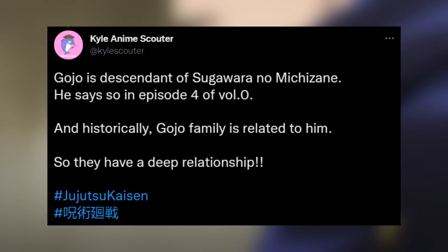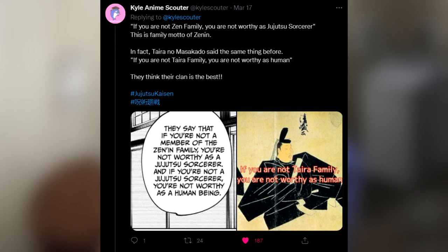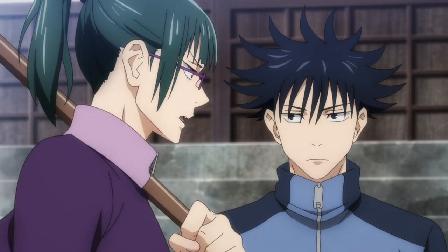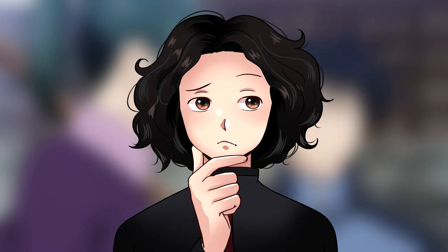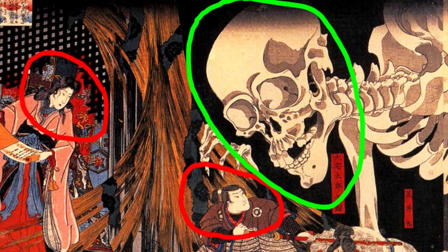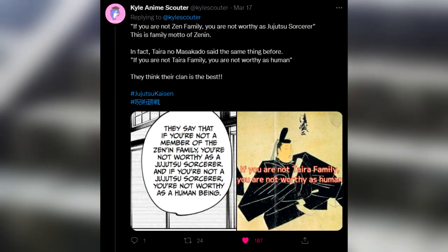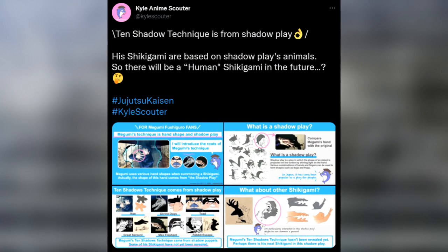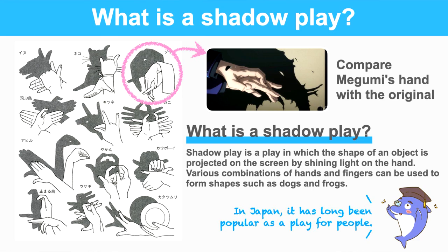Historically, Sugawara no Michizane is related to the Gojo family. Apparently Taira no Masakado is related to the Zenin family — shoutout to KAL Anime Scouter for this information; if you'd like to know how this was figured out, check the Twitter thread linked in the description. So we know from Cats that Taira no Masakado is related to the Gashidokuro, and from KAL that Taira is also related to the Zenin clan. Plus, Megumi's Ten Shadows technique is an inherited technique from the Zenin family, so they all have related connections. Megumi's Ten Shadows are based on the shadow play animals — again, shoutout to KAL for this information; I highly recommend checking out the Twitter thread in the description.